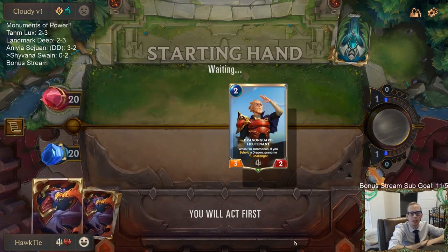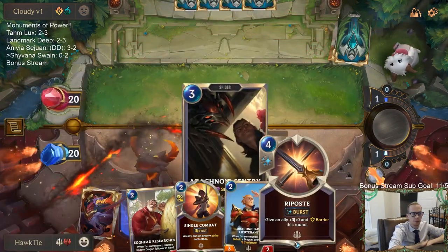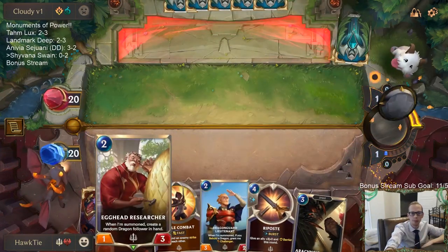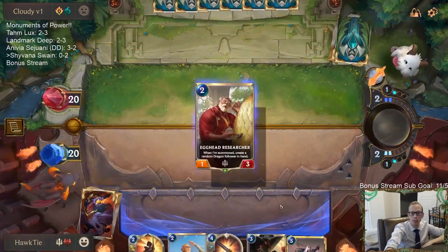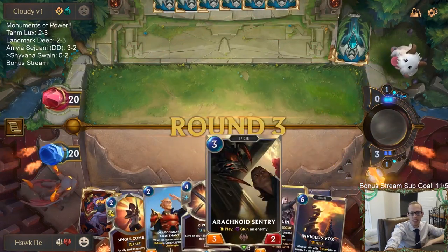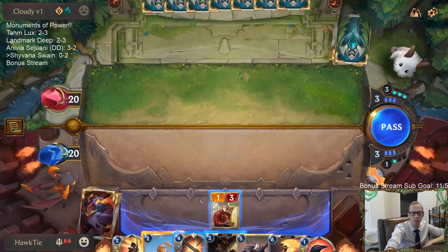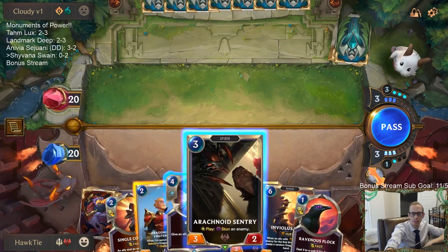I'll just mulligan these. Not sure about keeping Screeching Dragon. Arachnoid Sentry has looked really bad — I don't think we should have this card. I know it's good with Ravenous Flock, but we just haven't had Ravenous Flock at all in these games so far.